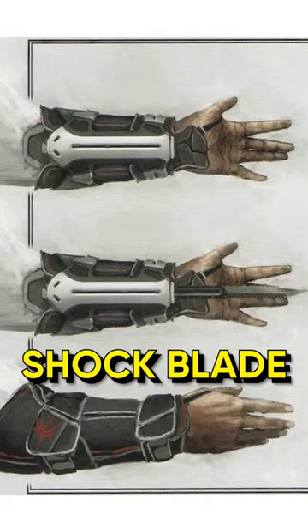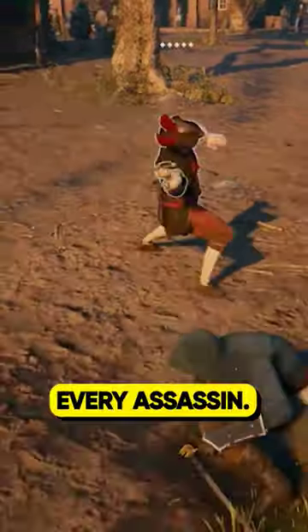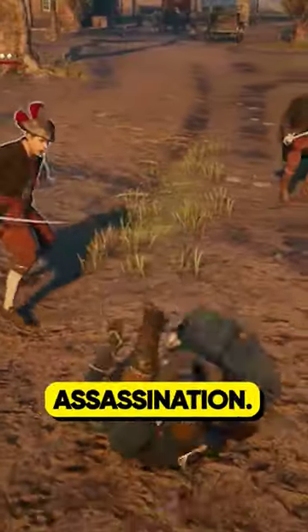All Hidden Blade ranks: Shock Blade — a perfect blade for non-lethal attack, which literally destroys the fun of every assassin. The Hidden Shoe Blade appeared in Assassin's Creed Chronicles, and Xiaojun used it for her badass-leg assassination.